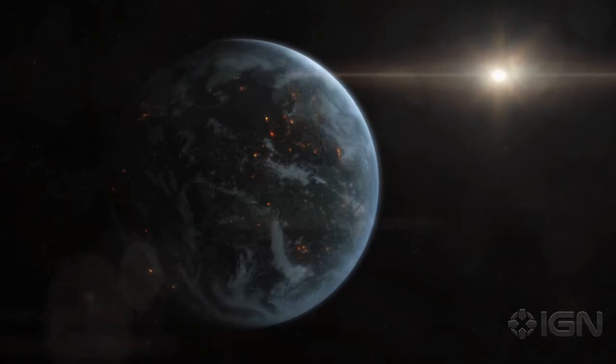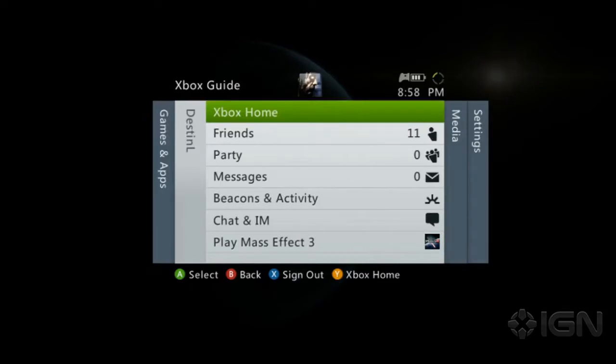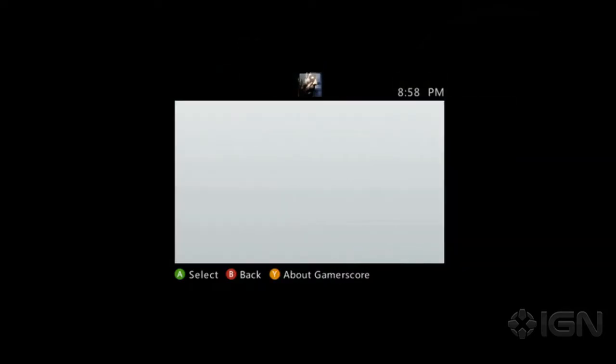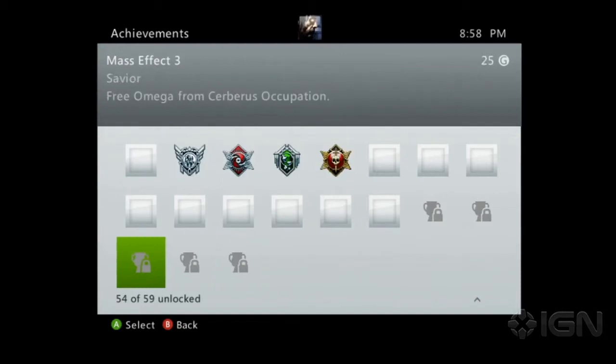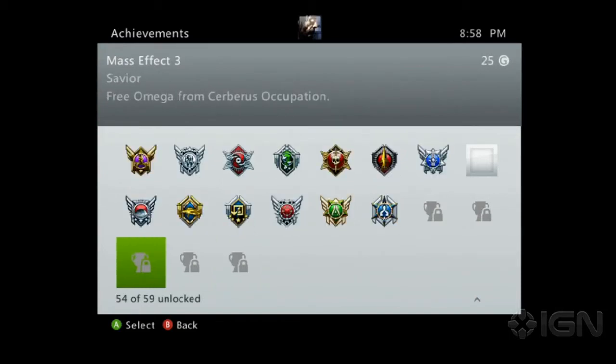Now there's a few things that you should know before hopping in. There are actually three new achievements with this piece of content. The new achievements include: Savior — free Omega from Cerberus occupation.